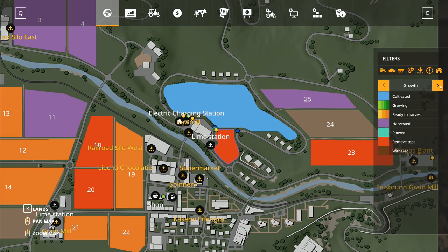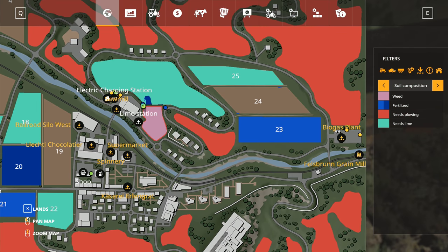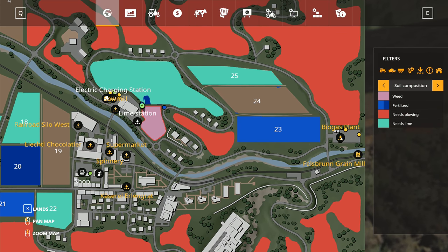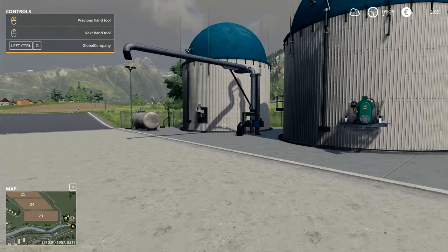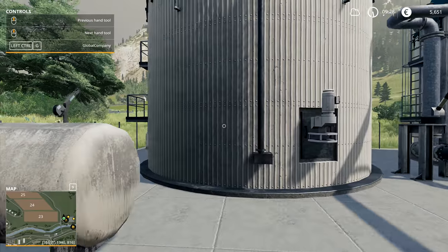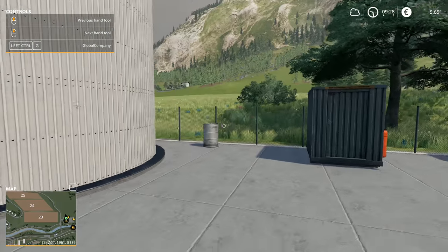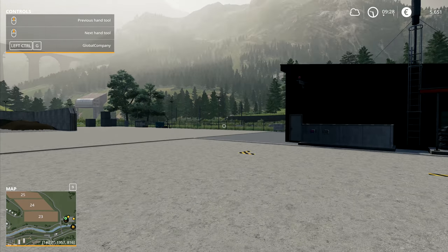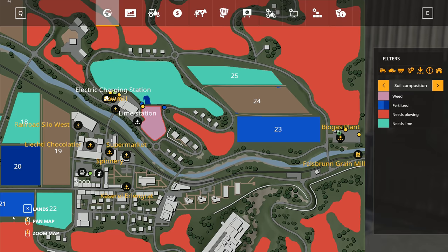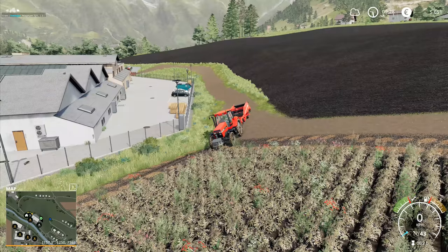We've got this area up here that we've gone and plowed — it's now cultivated, it's ready to roll. We do need to put lime across it if we're going to do anything else. The biogas plant should now have a whole load of digestate available that we could go and use. In theory, because of the amount of silage that we've now put through here, we should be able to use that digestate to spread across our land as organic fertilizer.